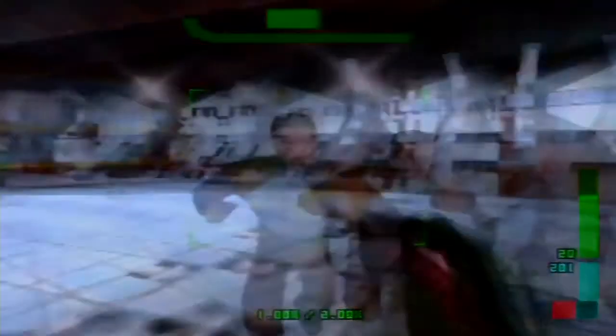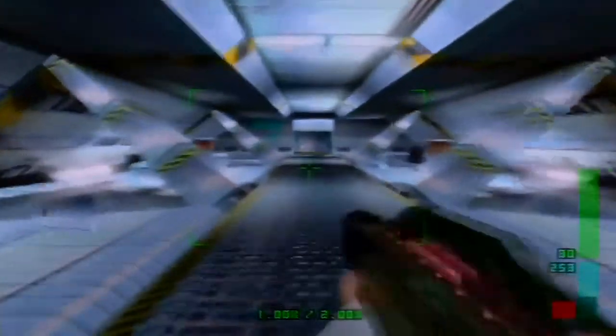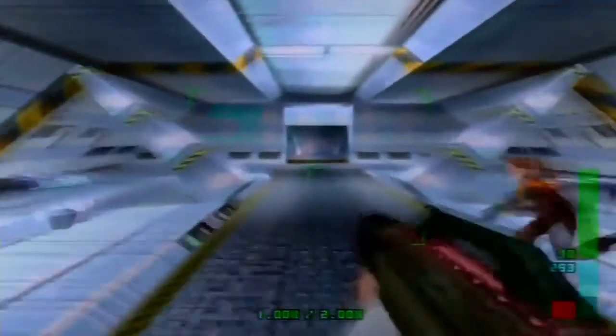We also picked up a new weapon called the Super Dragon — this is a nice weapon. This is what the Tranquilizer does to you: it puts you at maximum dizziness with one shot. It's not a very powerful weapon, but it's there to be annoying, pretty much.